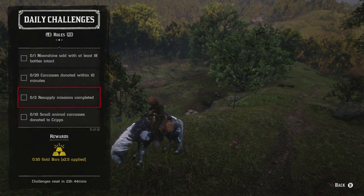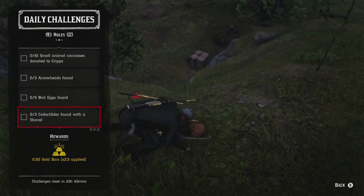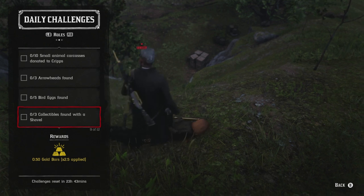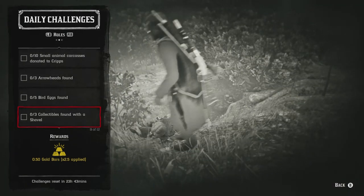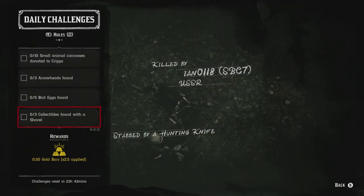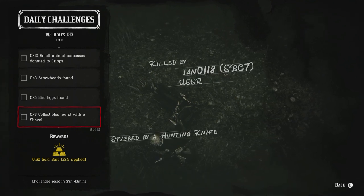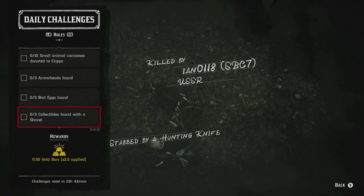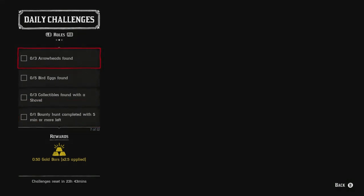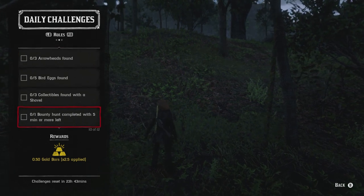For the collector role challenges: three arrowheads found — arrowheads are part of cycle five today. Five bird eggs found — bird eggs are part of cycle one. And three collectibles found with a shovel — going after coins or arrowheads will get that one done for you. For bird eggs, I'd actually go after duck or geese eggs since you get four at a time from those.